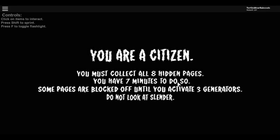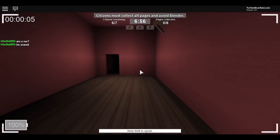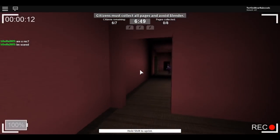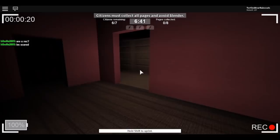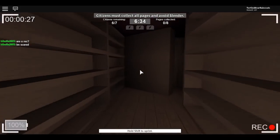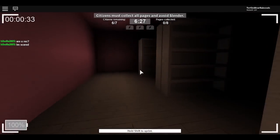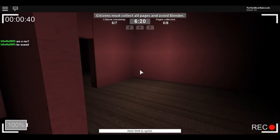I'm a citizen again. We have to collect pages and activate generators. I wanted to be Slender! Let's find pages. I thought that was a dead person already — the game just started! I feel like I might be going in circles. Let's see if we can find some pages. I actually want to beat this game!